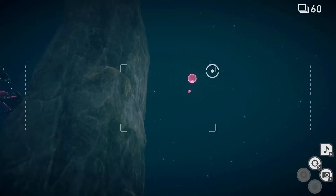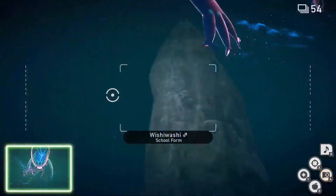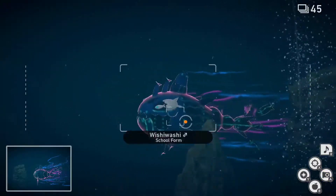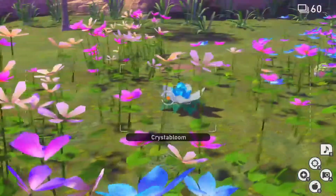And finally, for 4 star, follow the 3 star process for the last time, only this time hit the school form Wishiwashi with 3 Illumina Orbs to prompt it to glow and roar. After a little bit, the Wishiwashi will swim in a circle and create a whirlpool. While the Wishiwashi is swimming around the whirlpool, snap your pictures for the final Diamond Stars.